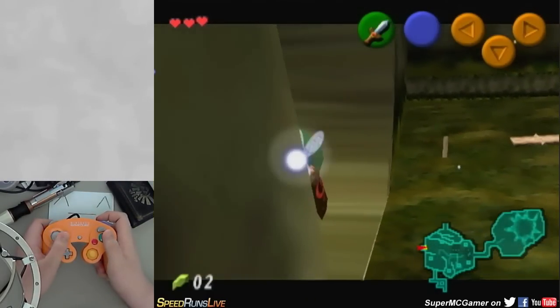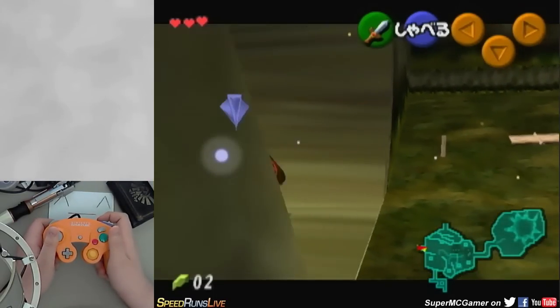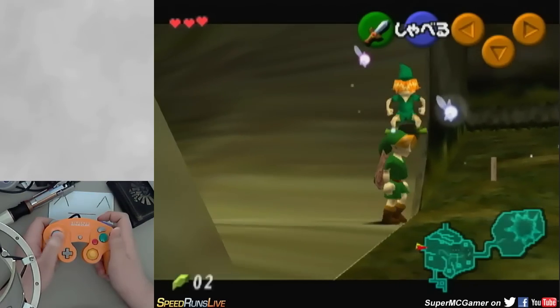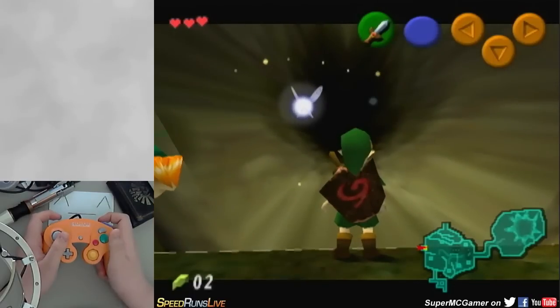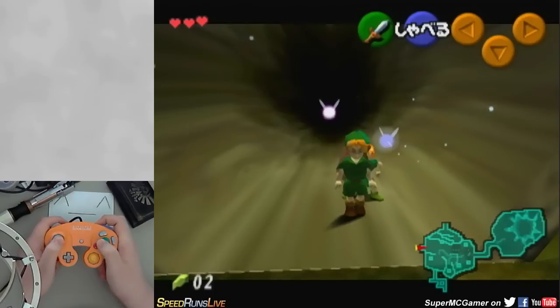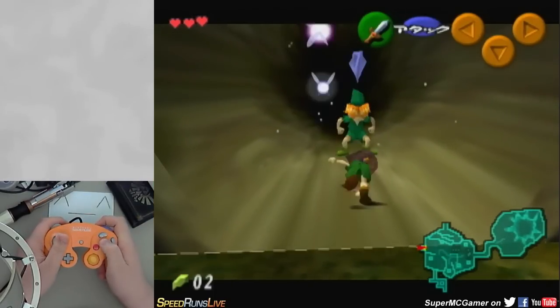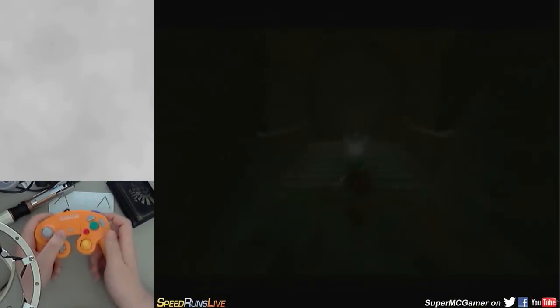The only problem now is he's still guarding us because he doesn't want us to leave the forest since we haven't done the Deku Tree dungeon yet. And that's a problem because we don't want to go do the Deku Tree dungeon — that's too much time. So what we're going to do is a cool little move here. There we go — so you can just roll on out of there.